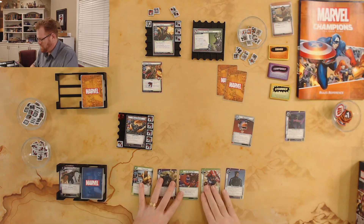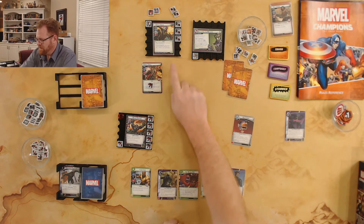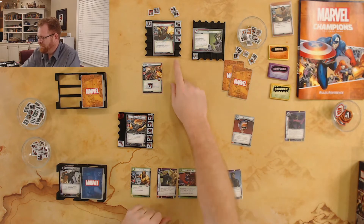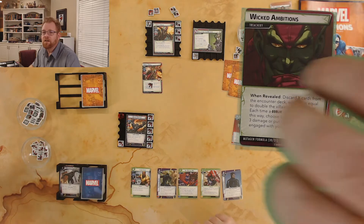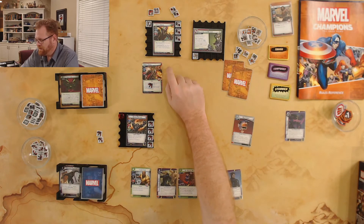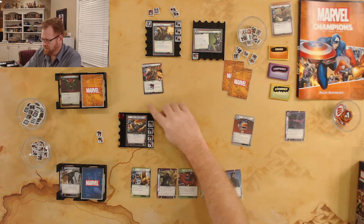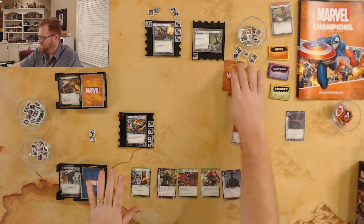Over to the villain side. First we get a threat — there's the default. Next, Green Goblin sees Black Panther. I'm going to take that attack to work toward getting my Suit to gain energy back. Green Goblin attacks Black Panther for two plus a bonus of one, so I take three damage. Then there's the forced response: when the villain attacks and damages you, place a threat on the main scheme. Next the Goblin Thrall attacks me — I take one point of damage, drop to seven, but he takes one point of Retaliate damage and he's out.